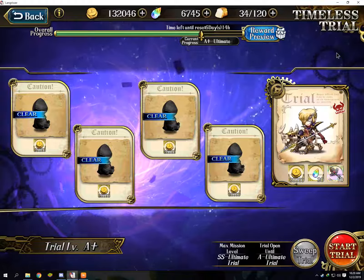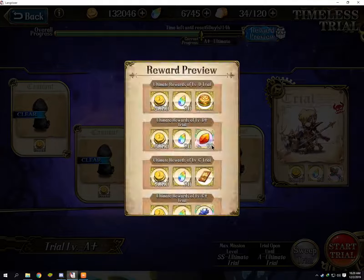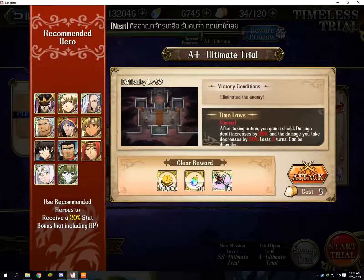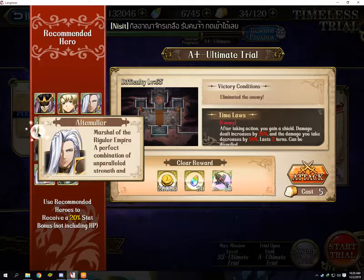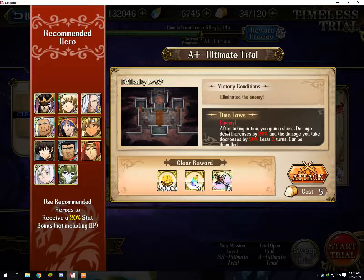Hello, so this is Trial A+. Hit 10 Kiss, bonus is Bozel, Lana, Alter. After taking a scan you get a shield, the make build increases by 20% and the make detect decreases by 50%.